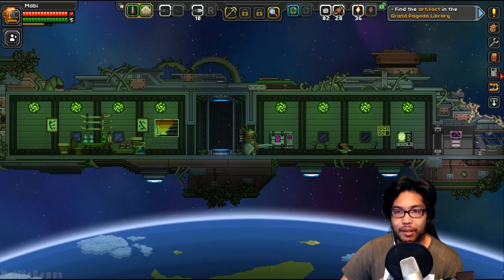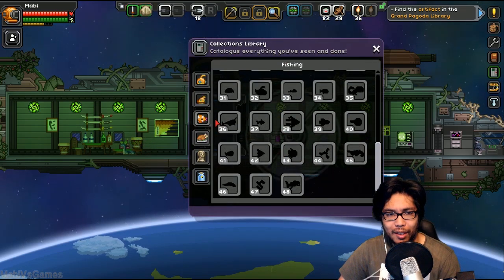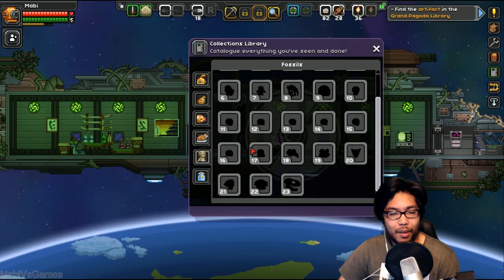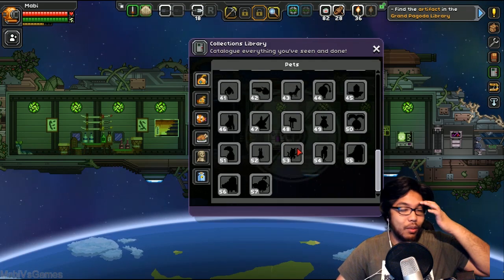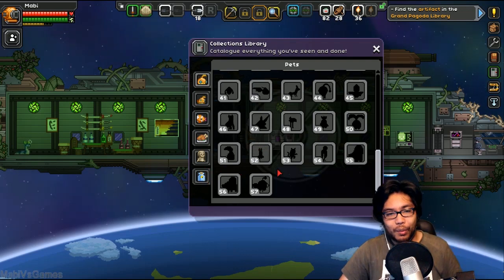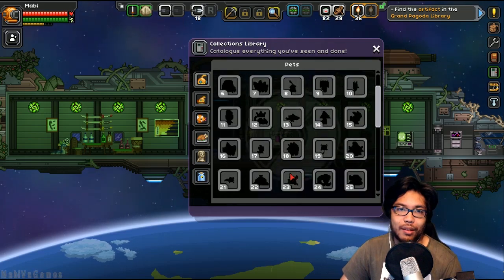One awesome feature is collections. You can now catalog everything you've seen and done. Everything here is blanked out because apparently you have to pick it up as soon as the update happened. There's only 57 different kind of variants of monsters in the game.